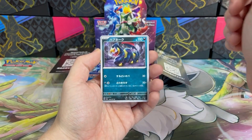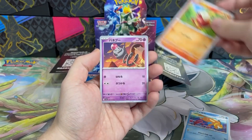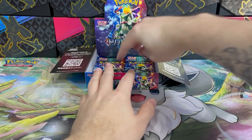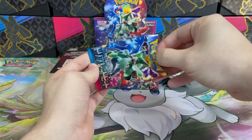This time it's Seviper, again Floatzel, Fuecoco, Spoink, and Jet Energy non-holo. I'm not sure what it does — I haven't read it yet — but it should be something like increasing speed?